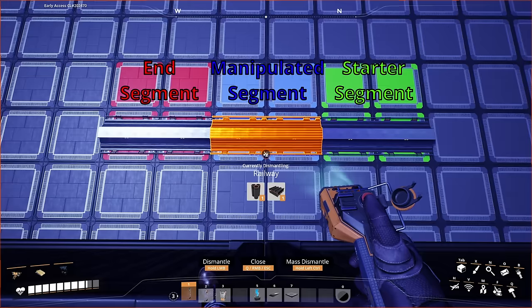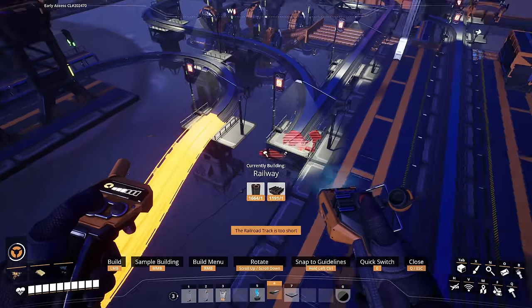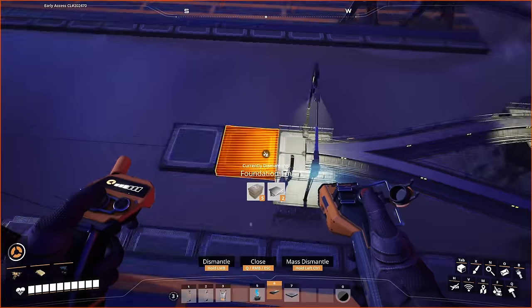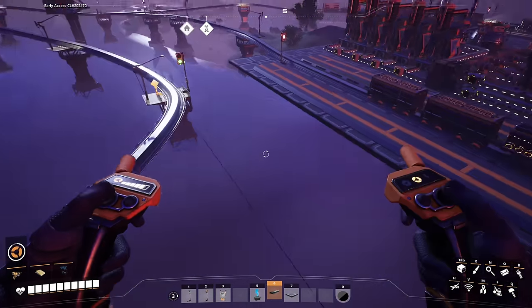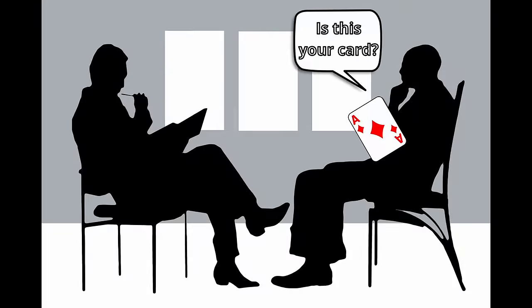From here on out, you'll hear me talk about starter segments and end segments. These segments are there just to use as a guide and can be deleted afterwards and replaced with your actual rails. They are more or less a visual building guide, and they represent your actual completed rails that you'll be building on your network.